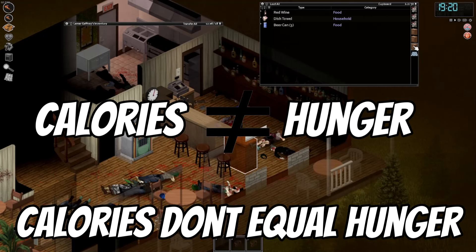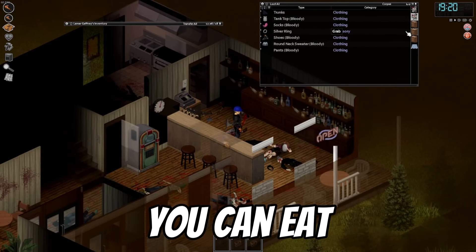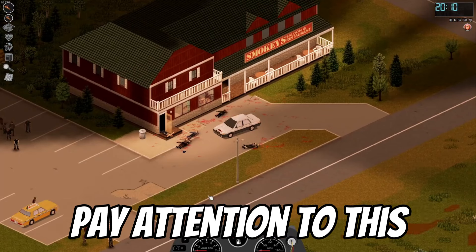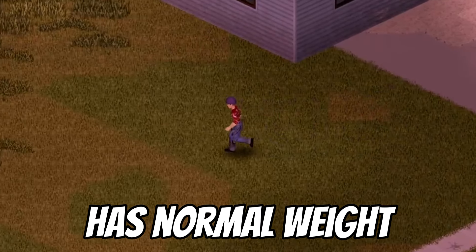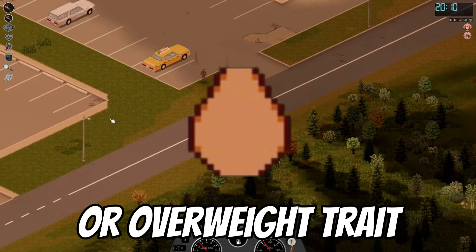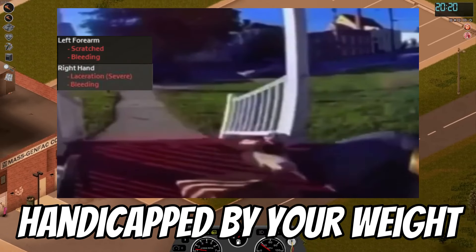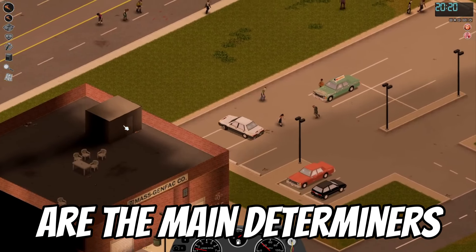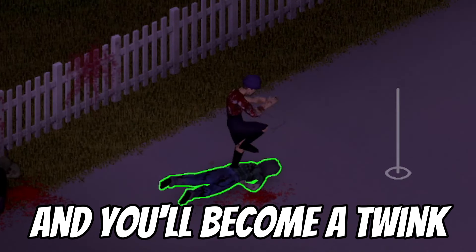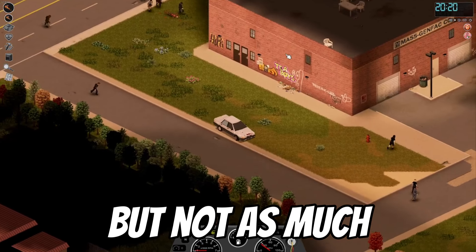Tip 6: watch what you eat. Calories don't equal hunger — you can eat high-calorie foods but not be satisfied in hunger, and you can eat low-calorie foods but satisfy your hunger. Generally you won't really need to pay attention to this if your character has normal weight. But if you started your game with an underweight or overweight trait, this is something you must pay attention to if you don't want to stay handicapped by your weight forever. Calories are the main determiners of weight — have too many and you'll gain weight, have too little and you'll become too weak to even kill one zombie.